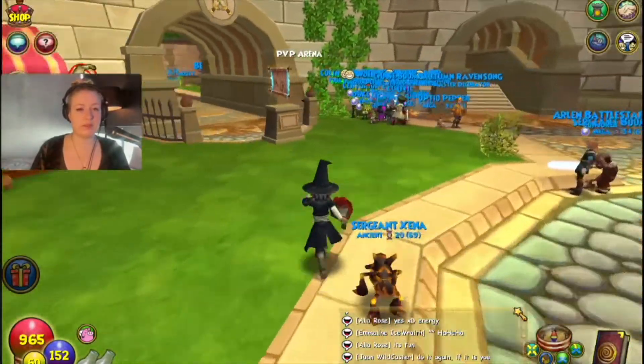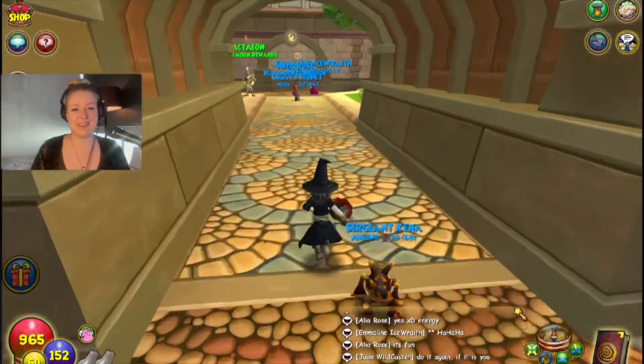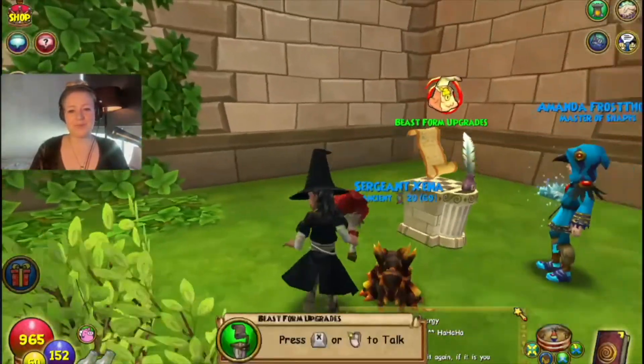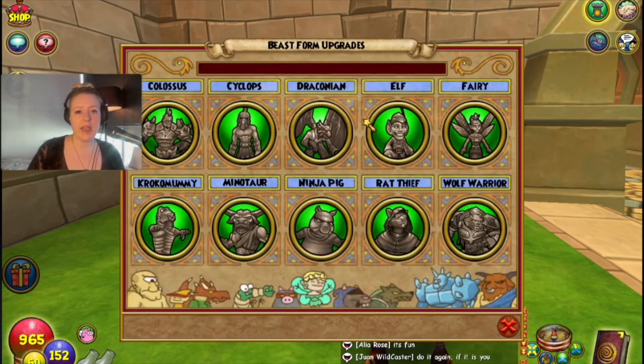There's the PvP arena, and then Beastmoon is over here — it gets its own little spot. It's not like on the other side of the arena like it is at the moment where you have to teleport to get there. Anyway, the new forms we're getting in the update are going to be Death Croc and Fire Draconian, which is very exciting.